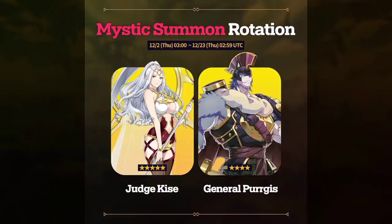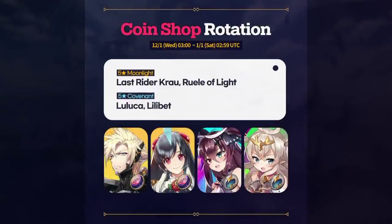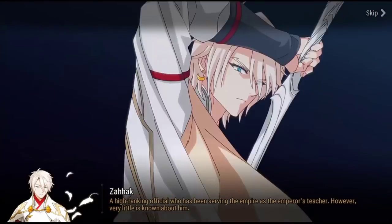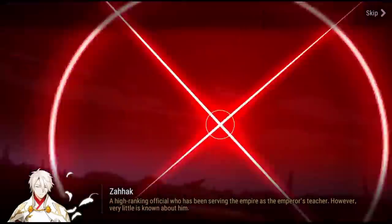Judge Kise is in the mystic summon rotation — she needs a buff, she got a new skin but still needs work. We've got Last Rider Krau and Rule of Light in the coin shop — basically less than 1% of the player base can access these heroes, but both are very strong. I've showcased all these heroes before so you can check them out.